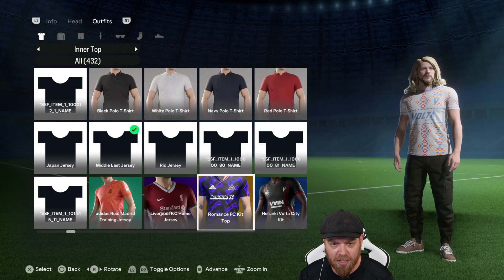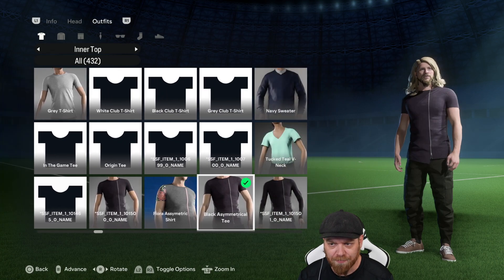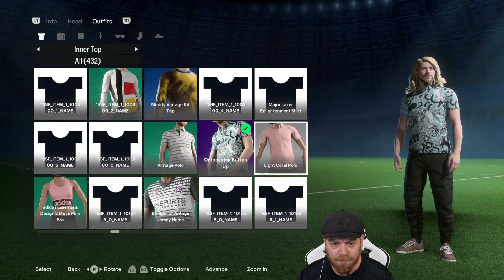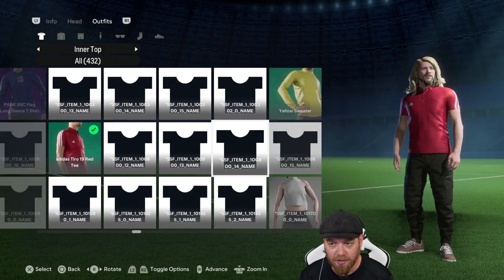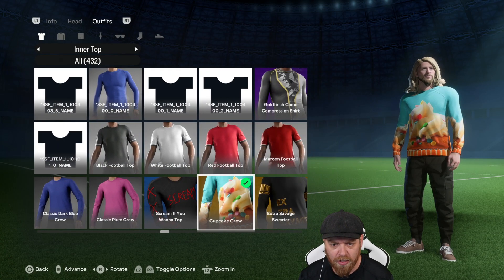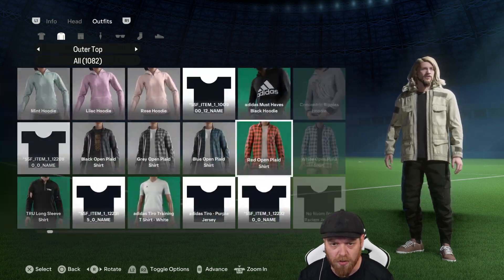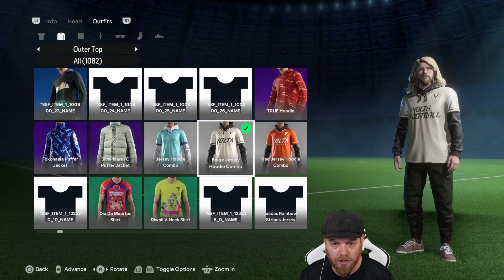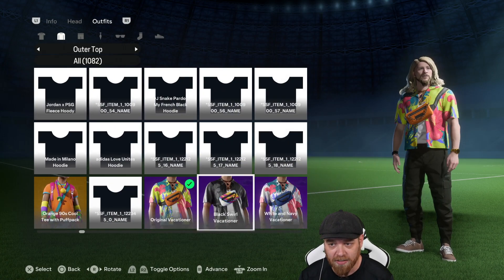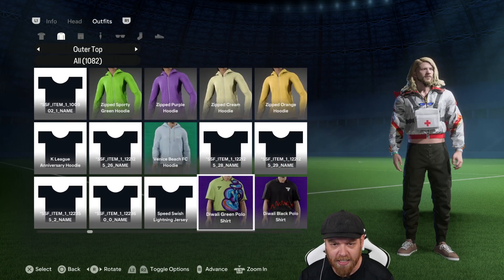You can even have your manager with no shirt if you want — that could be pretty funny. Some of them are a little dodgy in how they're fitting the character model, which is probably why EA hasn't unlocked all of this. Some of it is Volta content. But there are 1,082 outer tops, so there's a lot to choose from — including novelty stuff like a lifeguard outfit. Just be aware that changing outer tops will often change your inner shirt as well.